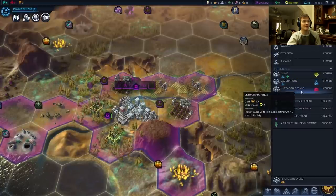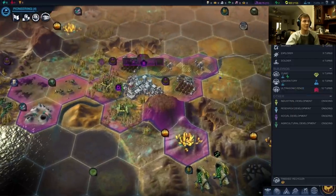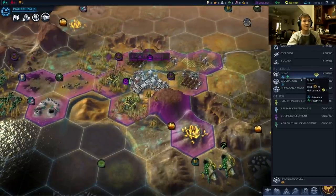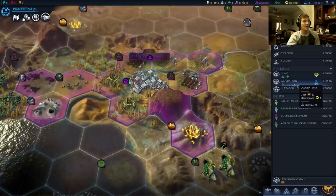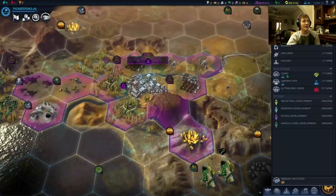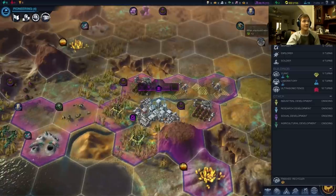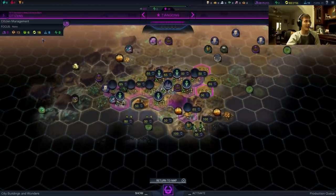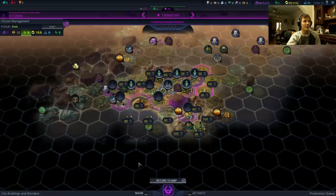The ultrasonic fence is not the best choice, honestly — it's only really good for its quest, which allows your trade routes to not be hit by aliens. So really the choice here is between two health and one science, or three science. Three science per turn is particularly good. Growing too quickly is not going to be a huge issue because of how slow the food production is. So let's go with the lab and see if we can speed up our growth a little bit, because 10 turns for the sixth citizen is a little slow.